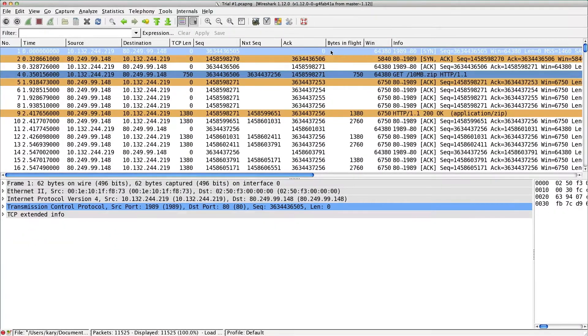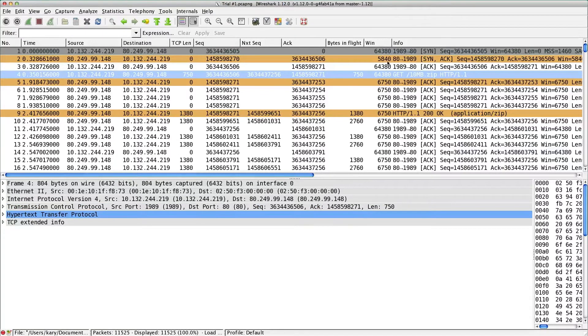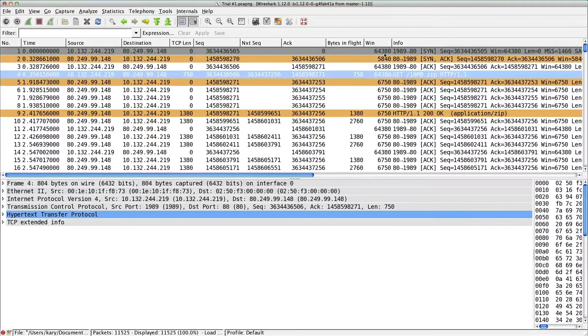We have the 3-way handshake. Initial RTT looks to be 328 milliseconds. Then we have a GET request. If you've seen my other videos, I added orange for when I was looking for delayed ACKs - anything over 190 milliseconds is colored orange. Anything with a push bit flag set is blue. So we have a GET request, and then we have the acknowledgement come back - it's orange.